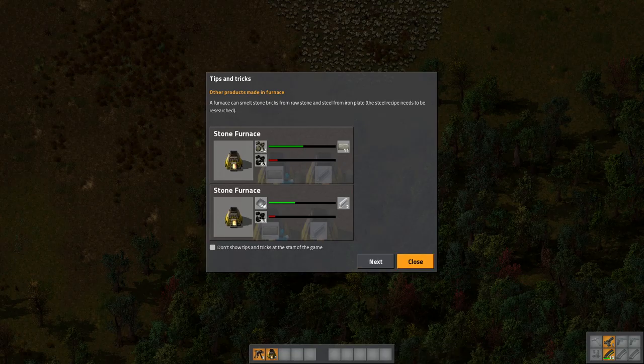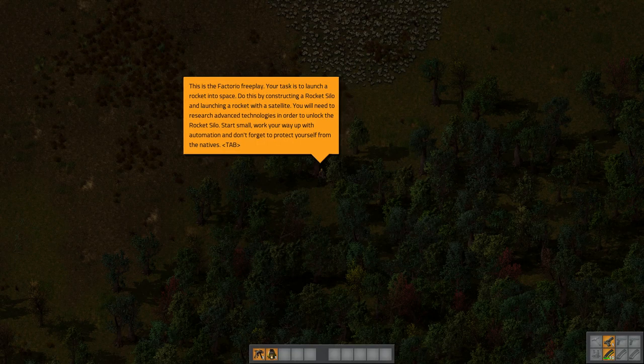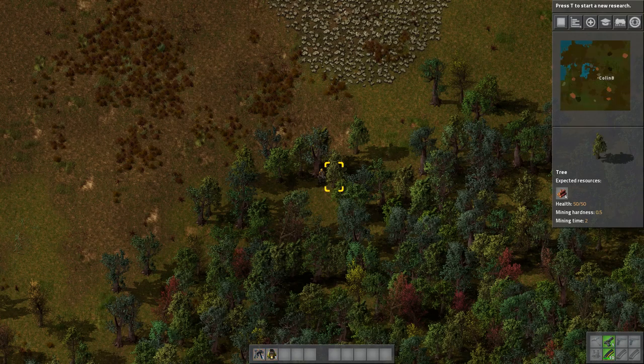Alright, tips and tricks. Like it said, this is the Factorio free play. Your task is to launch a rocket into space. Do this by constructing a rocket silo and launching a rocket with satellites. You'll need to research advanced technologies in order to unlock the rocket silo. Start small, work your way up with automation, and don't forget to protect yourself from the natives. And let's do it.